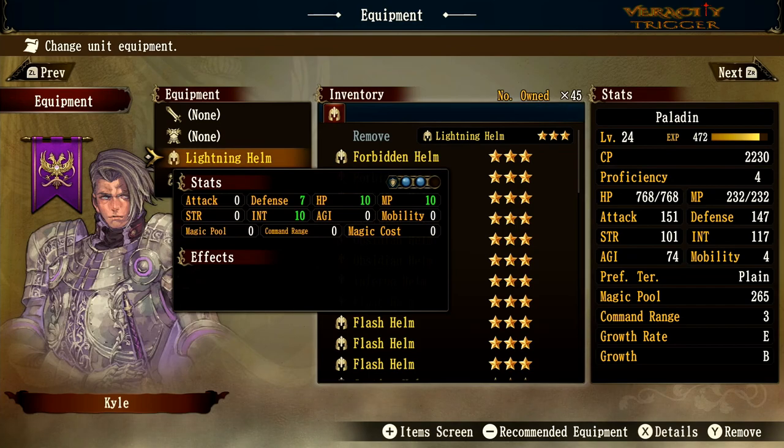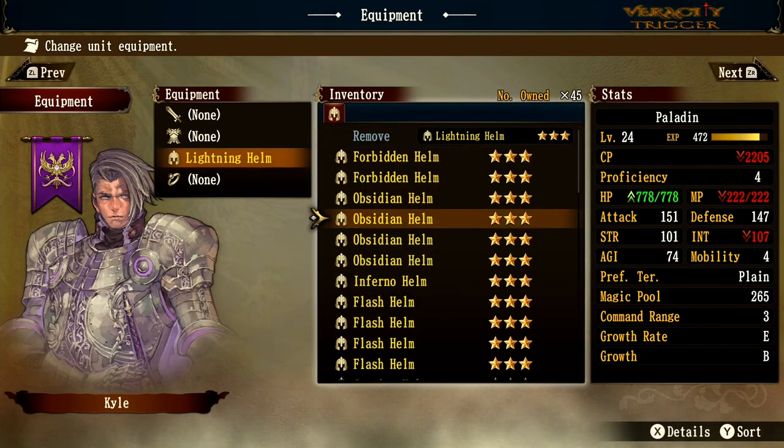The lightning helm has blue defense orbs, MP plus 10, HP plus 10, defense plus 10, and intelligence plus 10. Nothing screams amazing, but it's very well-rounded. You could put this on any knight and feel confident. It's not the best overall but it gives a solid balance of hit points, intelligence, MP, and defense.